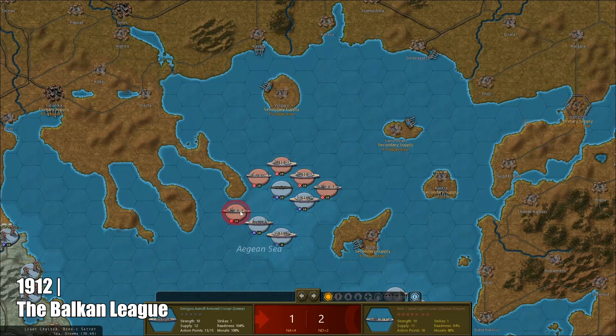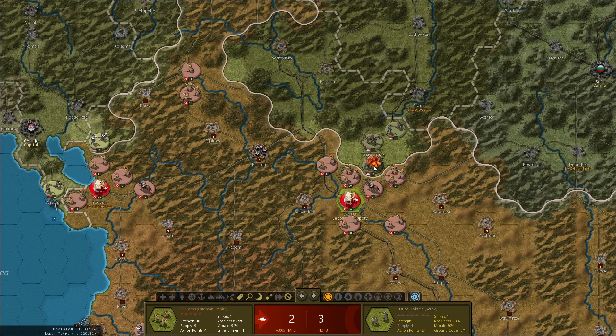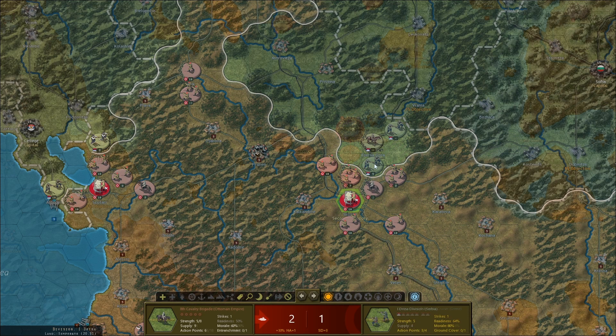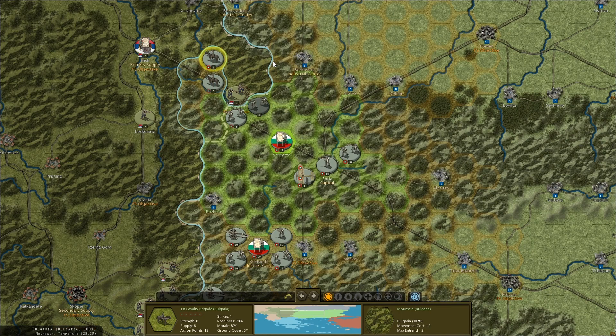First, we have the Balkan Wars. Decades of nationalism led to the formation of the Balkan League, an alliance aimed at expelling the Ottomans from Europe. After their initial success, Bulgaria turned against its former allies, sparking the Second Balkan War. The Bulgarians needed to act swiftly to prevent the formation of a new alliance against them.